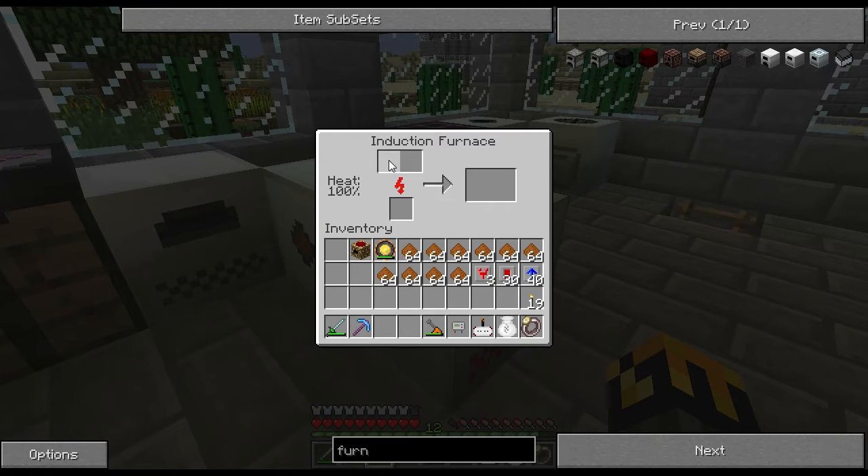The induction furnace can do two at once, so I'm going to load both slots and then make the electric furnace do two stacks as well. Now, the induction furnace can't be upgraded — this is as fast as it's ever going to go. I'm not going to shorten or speed this up — this is real-time gameplay.